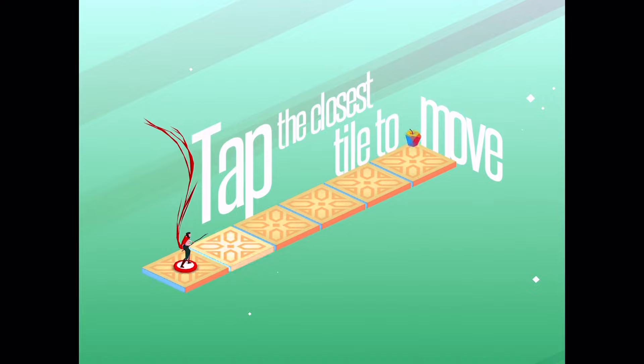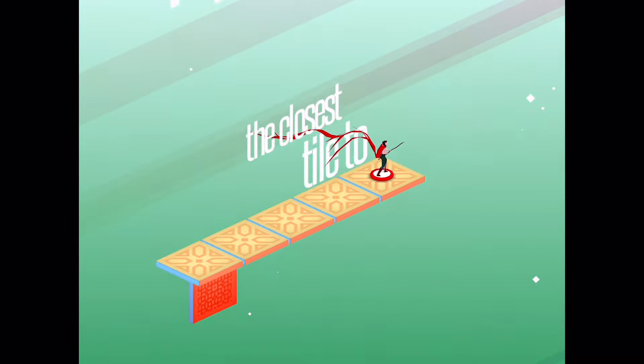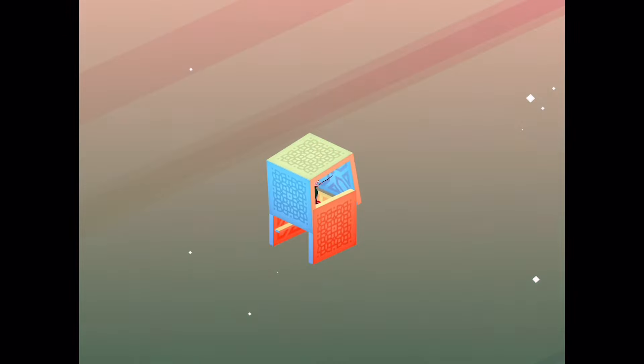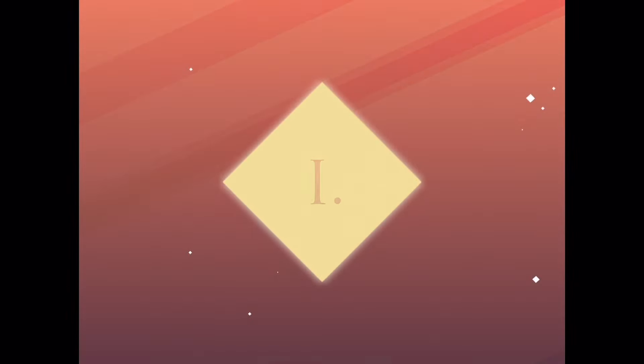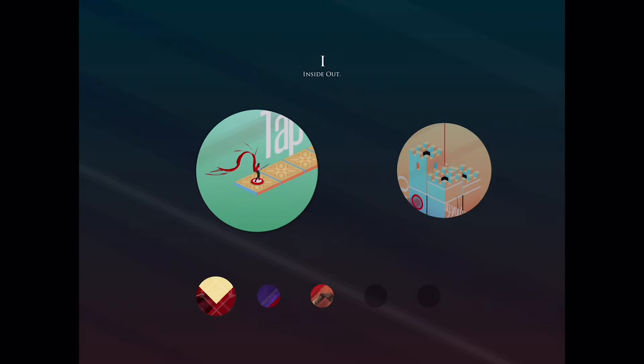I'll show you the first level here first. Just tap to move — tap to the closest tile, one tile at a time. So that's the introduction.